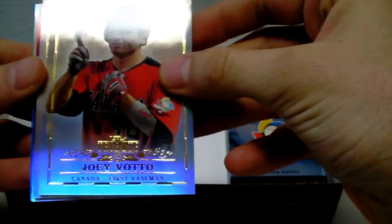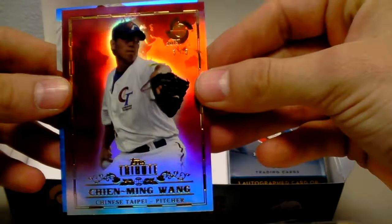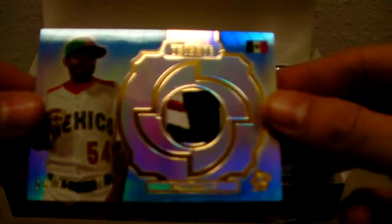Looks like another patch hit here. We got a base Joey Votto — looks like a red parallel in the back. Wandi Rodriguez, he's been on a couple teams. We got a red base. Chin Ming Wong, three of five — killing it, pretty cool looking card. And below him a blue Tribute. Sergio Romo patch — very cool.